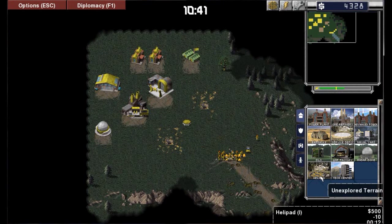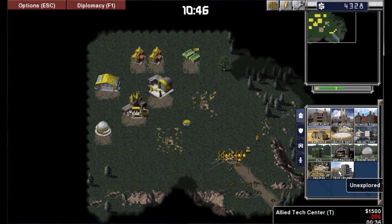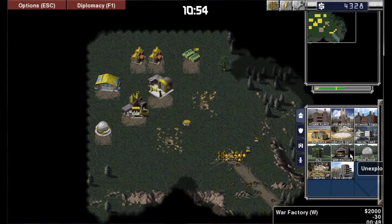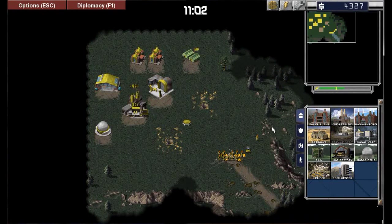The helipad is where you're able to build helicopters. The tech center is where you're able to advance your stuff — as you can see, some of this stuff is locked until you get a service depot or an allied tech center. Let's get the service depot and continue. Now I could probably attack and take out the enemies, but if you're on an island map, make sure you pick the island AI — because if not, they don't build ships due to the way the AI has been coded.